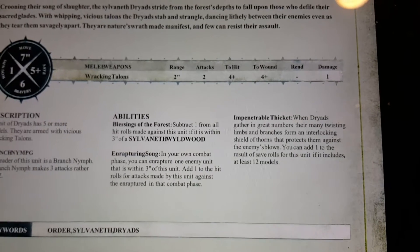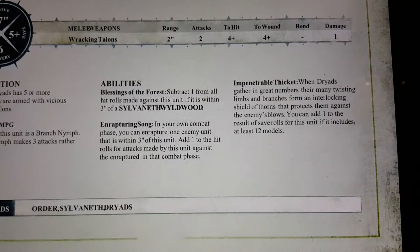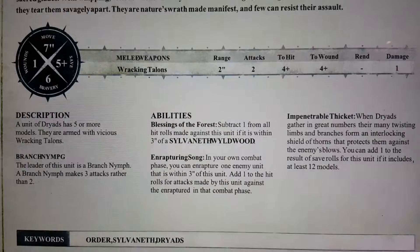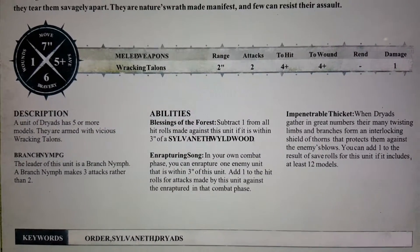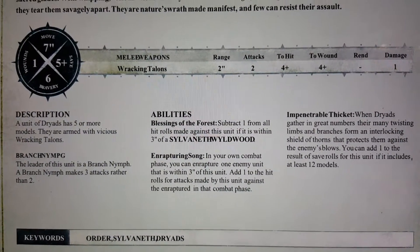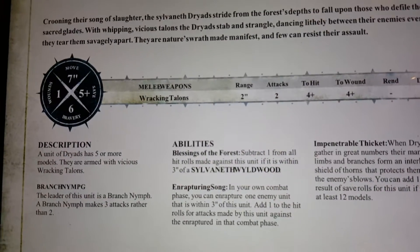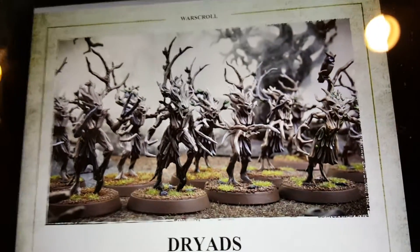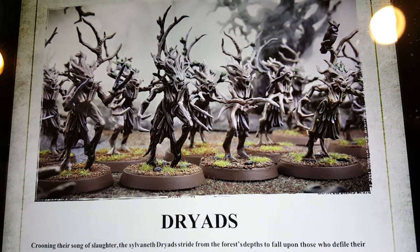I would probably make two groups of 16, giving 32 Dryads, and get some extra Dryads to port in because there's a mechanic for that in some of the scenarios in the first scenario book — really cool for the Sylvaneth. These guys are going to be minus one to hit if they're close to the woods, so you really want to get those Sylvaneth Woodlands included in this battalion. You do get two of them, and that's really what this is all about.